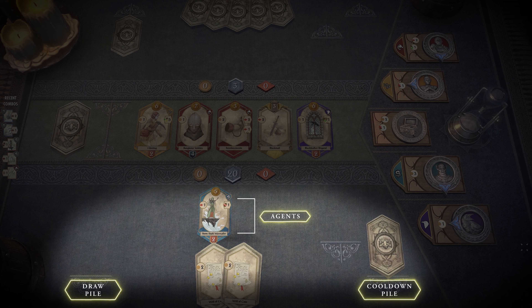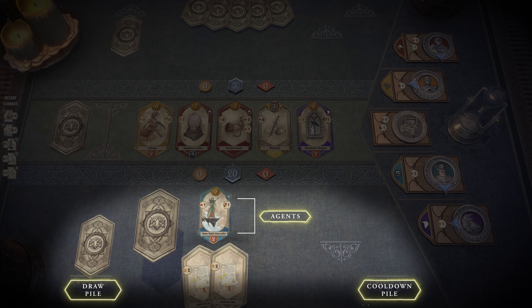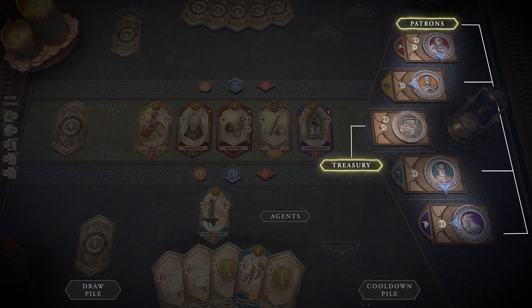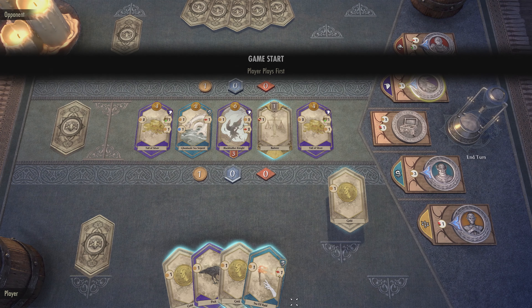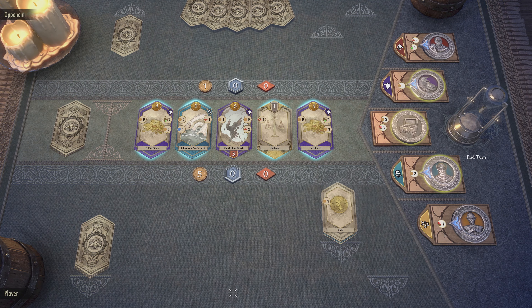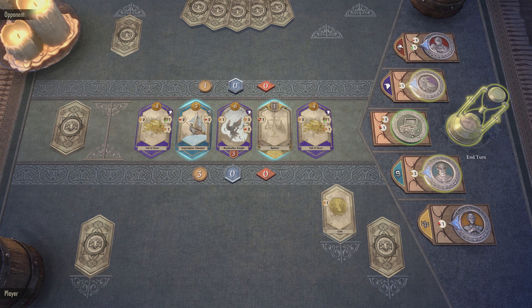Once your draw pile is depleted and you need to draw again, the cards from your cooldown pile are shuffled back into it. On the right side of the board are the four patrons you and your opponent selected at the start of the game, and one neutral patron called the Treasury. Each turn, you play the cards in your hand to gain their resources, such as coin or power. These resources can then be used to acquire cards from the Tavern or to interact with the patrons for powerful boons.